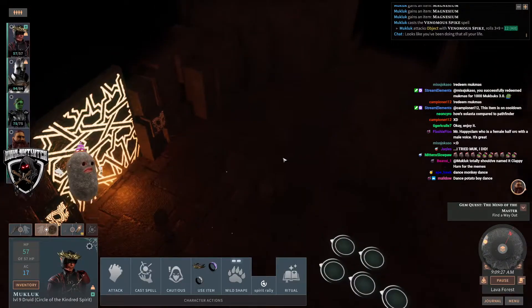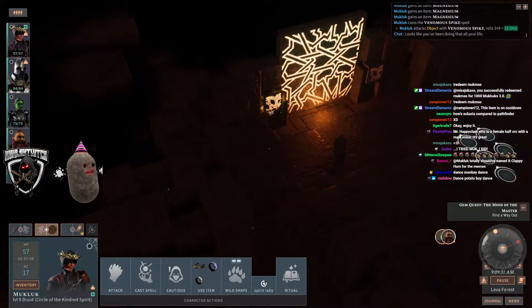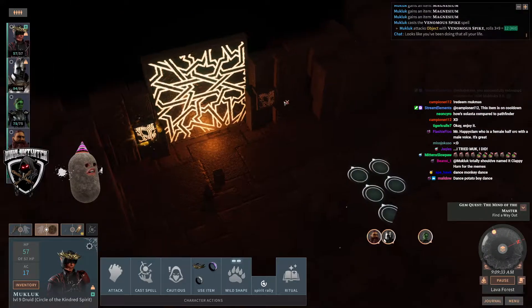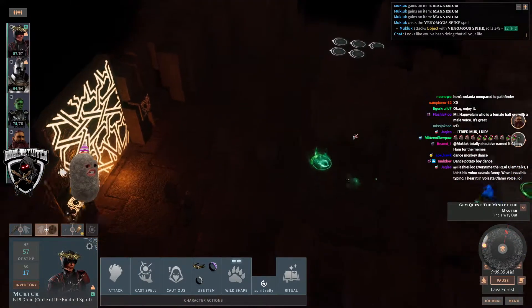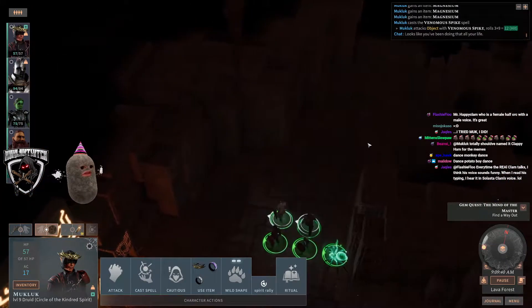We went to the left in this dungeon place and had to survive in an arena for a long time, then this thing lit up. Now this one's dark, so I'm guessing there's something I have to do over here to the right to light that one up. Once both are lit up, I might be able to go through that door.